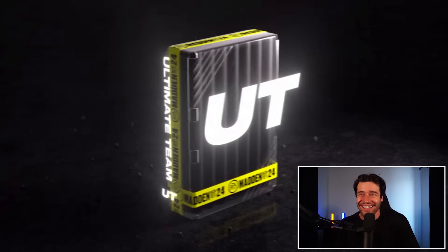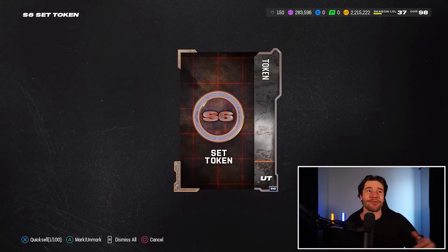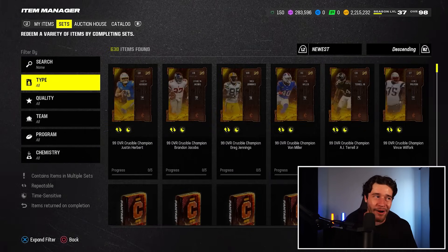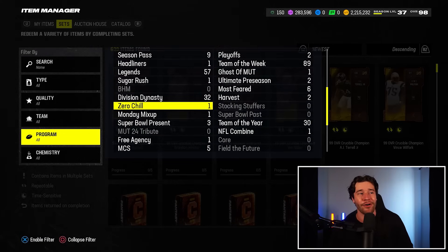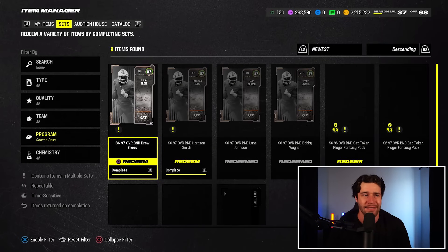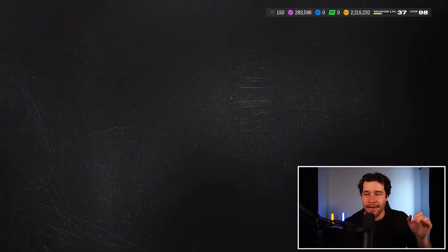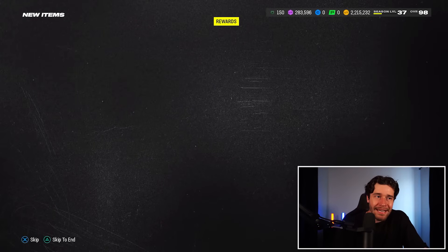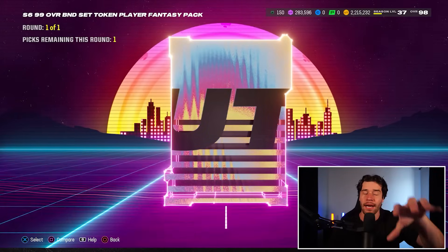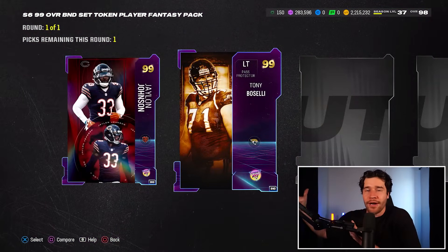Now let's open up the season six set token, which is what we're going to open to get our third free gold 99 overall player. Absolutely zero coins spent so far, and we got a free Lavonte David and a free Bobby Wagner. Now it's time to pick a free 99 from the season six pack. We're going to go to sets, then season pass. We're opening up the season six 99 overall BND set player pack. It is a total of 10 Reduxes in here. I'm obviously going to pick a position that I don't have a gold 99 at yet.